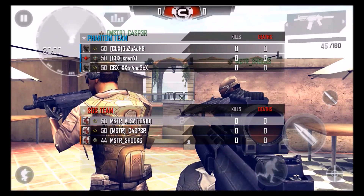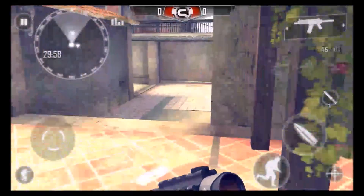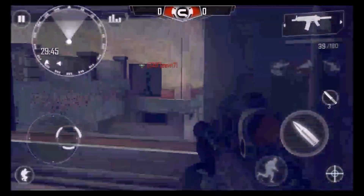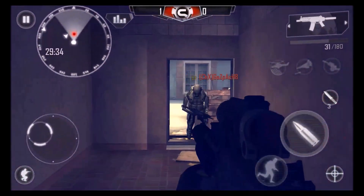Hey guys, this is MSTR Alistation here and I'm back with another Modern Combat 4 gameplay. This is actually a clan scrim between clan CBX and clan MSTR. It was a really nice scrim — the end score was about 139.